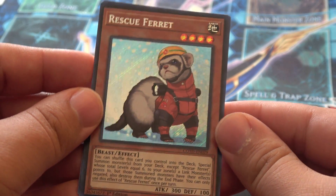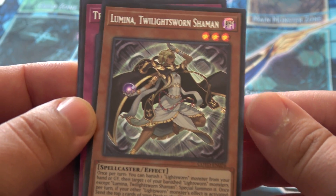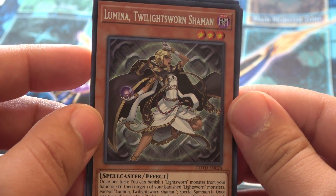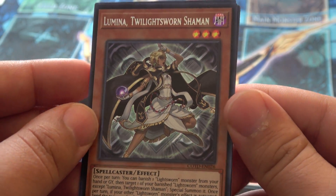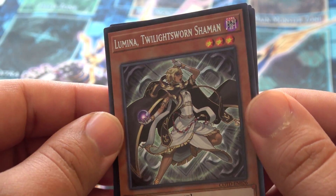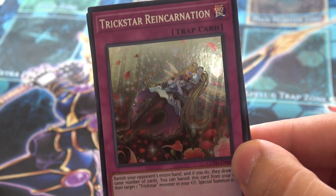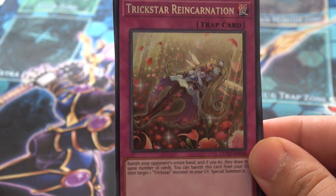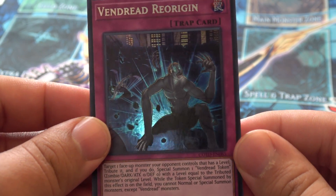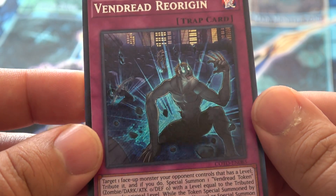Here's Lumina, Twilight Sworn Shaman. I'm not a huge fan of the Twilight Sworns — I've been finding myself still playing Light Sworns overall rather than Twilight Sworns, even though it's Light Sworn in the name. Trickstar Reincarnation — this is one of the hype beast cards of the set, and at secret rare you're going to have trouble getting a playset. And finally, Vendred Reorigin, one of our TCG exclusives, secret rare. If you didn't know, it's basically a kaiju, but it targets and then restricts how you're going to summon for the rest of the turn.